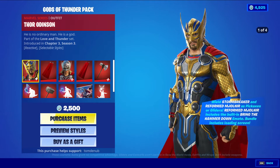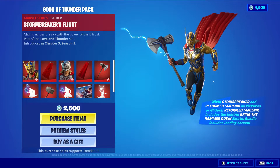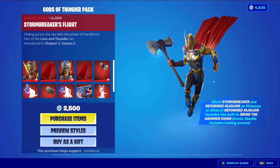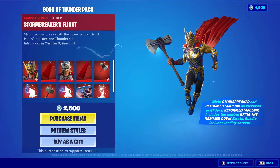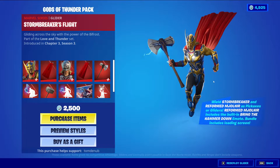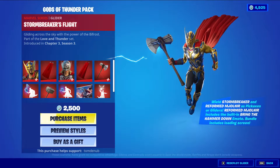I believe he has a glider — it's Stormbreaker's Flight. It's a Marvel series glider, and I believe you can only use this glider if you have the Thor skin equipped. At the bottom right it says to wield a Stormbreaker as a Reformed — I'm not even going to try to pronounce his hammer — as pickaxes or gliders. The bundle includes a built-in emote called Bring the Hammer Down, and also includes a loading screen.